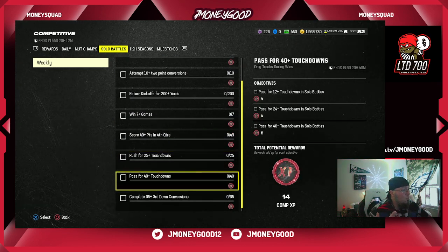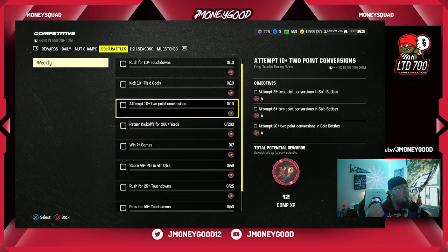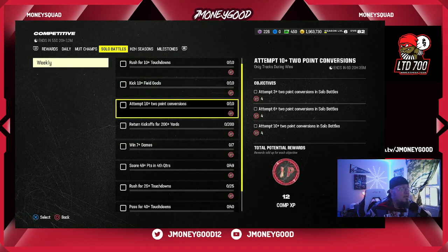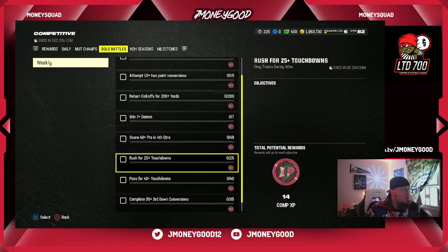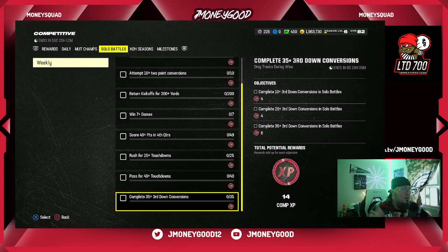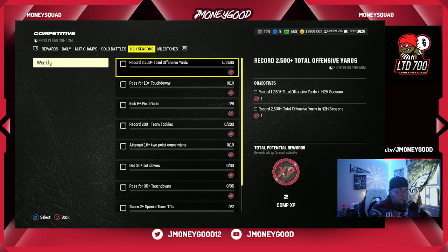These are the first objectives you guys should do. It doesn't even say what difficulty you have to play on, so you can just put it on Rookie. On Rookie you'll get 10 touchdowns in one game, 10 field goals in one game — it's very easy. You have to win seven games but it doesn't say you have to win on Rookie or Pro, so just throw it on Rookie and knock this out. Solo battles is the first part of the field pass you'll want to do every week — knock that out, get all the rewards, then upgrade your squad or make coin method coins with what you earned.